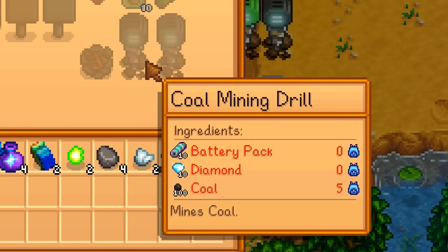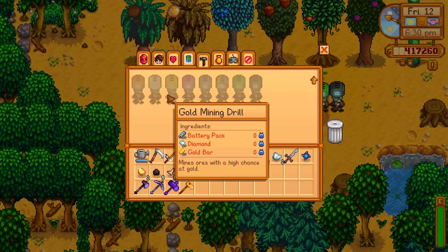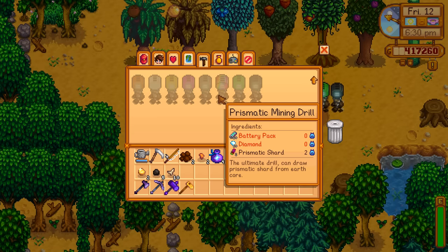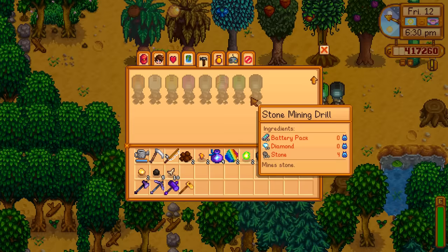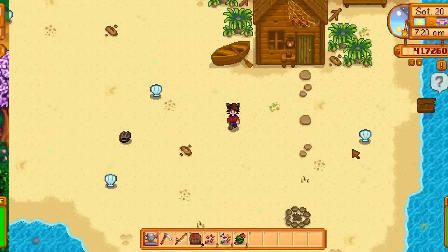Look at the ingredients: 10 diamonds, 100 stone, 10 battery packs, and it looks like you need 100 of whatever they're mining for. The bone mining drill seems to always require 10 batteries and 10 diamonds. Copper bars, omni geodes, gold bars, iridium bars, iron bars — the prismatic shard drill requires just two prismatic shards. I personally feel it should be 10, and the radioactive drill needs only 2 radioactive bars, which also feels low. But it is pretty hard to obtain those items — you're not getting radioactive ore or prismatic shards early — you just need to get really lucky.